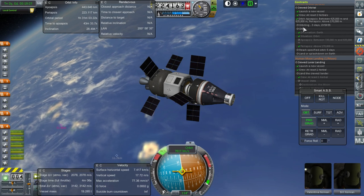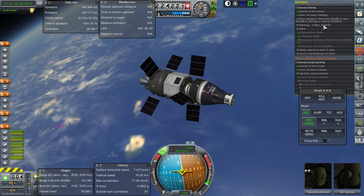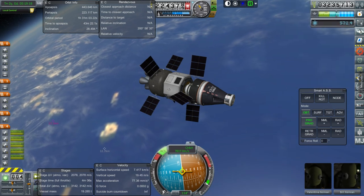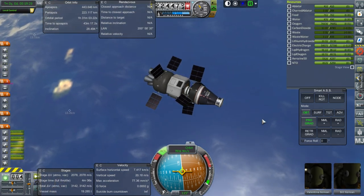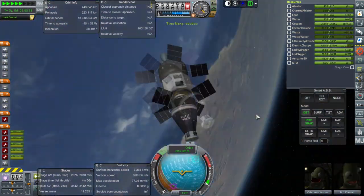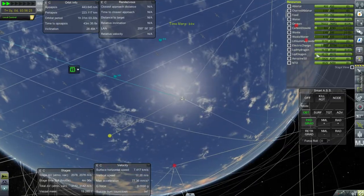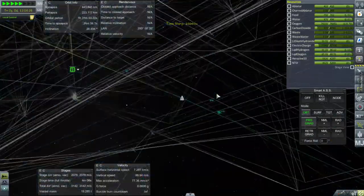Let's check — so orbiting is going to take four days. Life support is good; the question is really whether power is good, or whether we're going to have to bring them back. I'm going to try and do this legitimately, which means I'm going to timewarp with them. I'm worried about the fuel cell fuel — the hydrogen and oxygen. We're running out of electric charge here, so let's stop using RCS for everything and activate the other fuel cell.